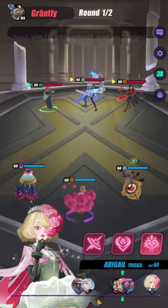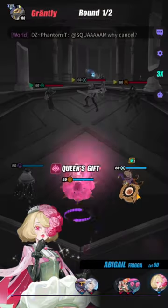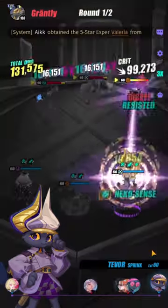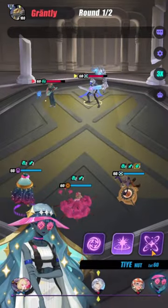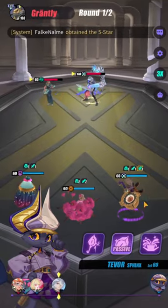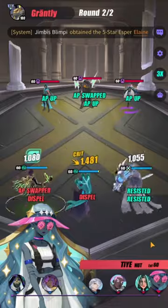Without Ahmed, Hyde is almost unusable at R0 because you don't gain the stacks fast enough and you don't have enough healing. Alright, this is the team I want to see.